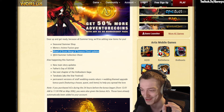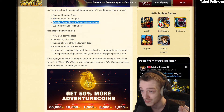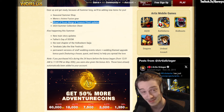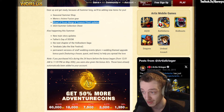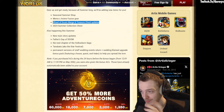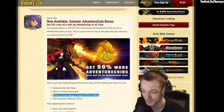Also upcoming: a 2024 summer collection chest, new main story updates, Father's Day of Doom, the next chapter of the Hollowborn Saga — which could be farming heavy — Star Festival, permanent versions of staff, wedding events returning, and a wedding-themed upgrade bonus pack featuring a house, a quest, and items to help you spread the love. That actually sounds pretty interesting.